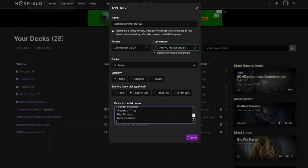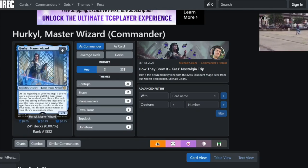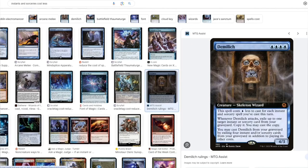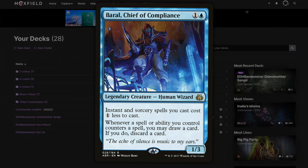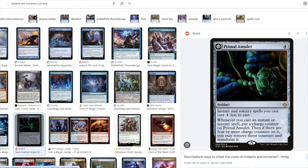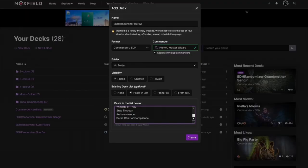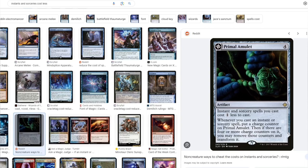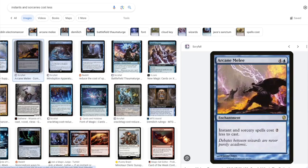I'll need Scryfall open, but Hercule cares about spells cast — they don't have to be cast from your hand but you want to cast them. Brawl will help with that. Primal Amulet is also good — it's an artifact that could be reduced by the other cost reducers.